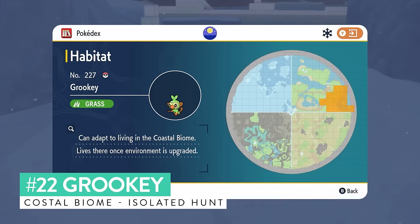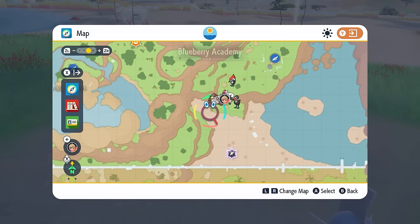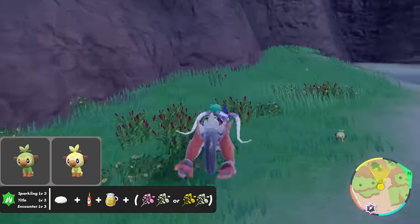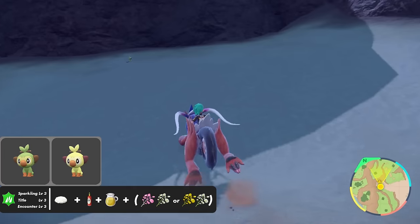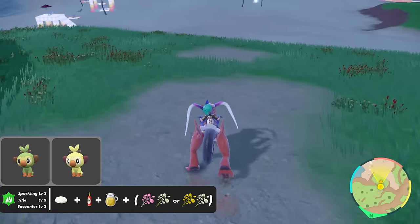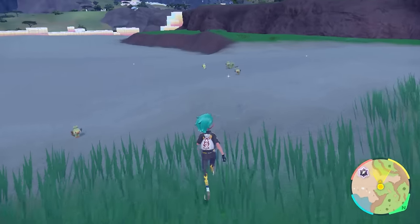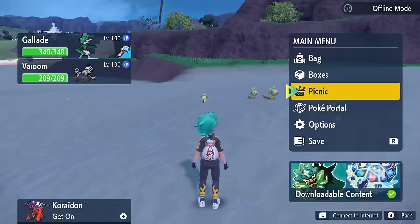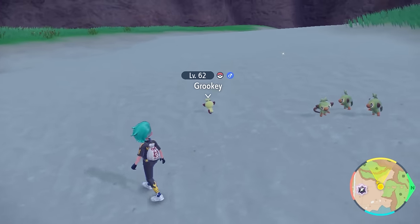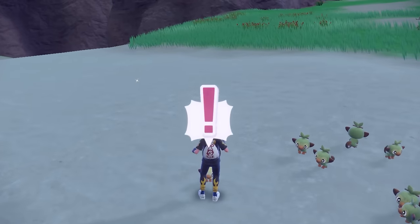Grookey is located in an area of the coastal biome and can be an isolated shiny hunt on the beach area shown on the map. Set up a Sparkling and Encounter Power Level 3 sandwich for grass types, then the best method is just roaming around the beach and upper dune areas, checking all the Grookey that spawn in. You'll see the occasional Blossom spawn, but the majority are Grookey — a really good isolated encounter. It's an easy shiny to spot: a much lighter green or yellowish color. You can use a picnic reset or just go up and down the beach checking spawns — both work well.